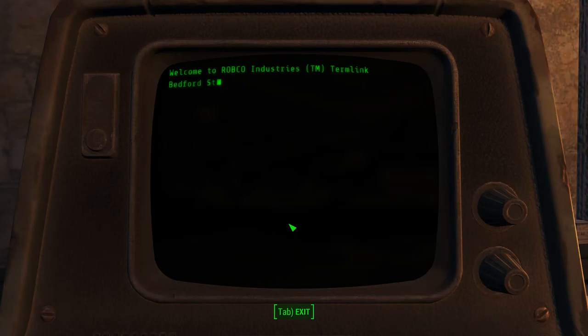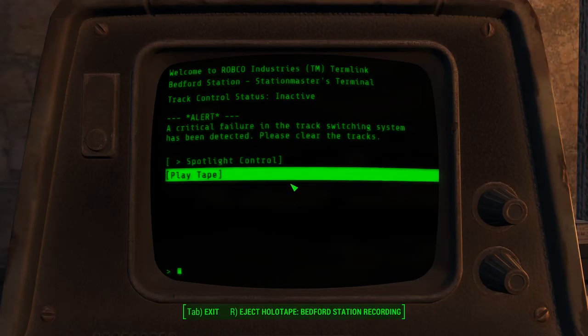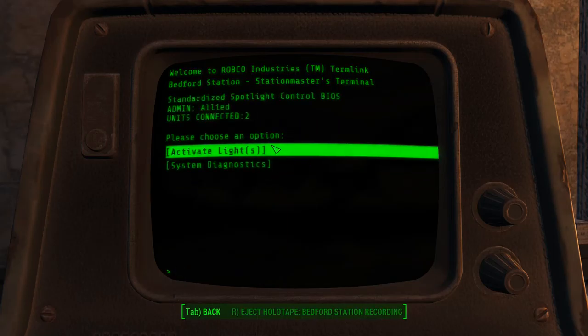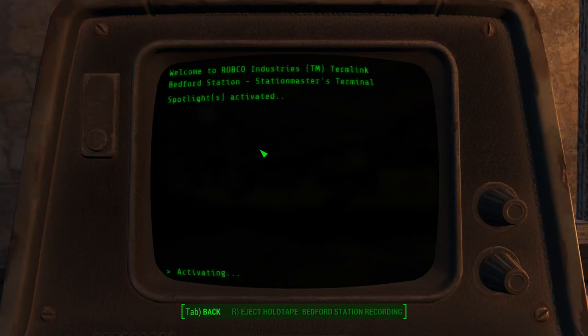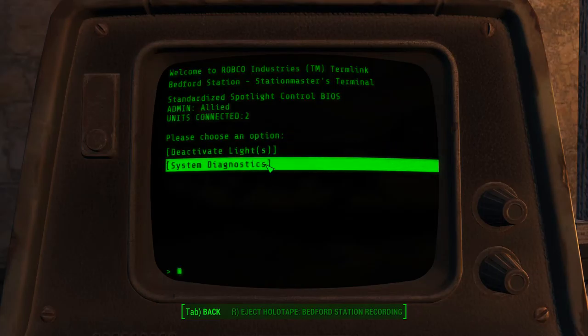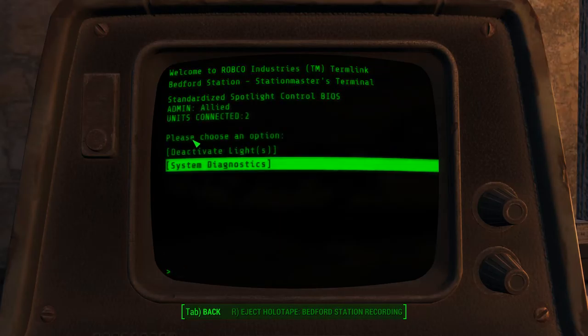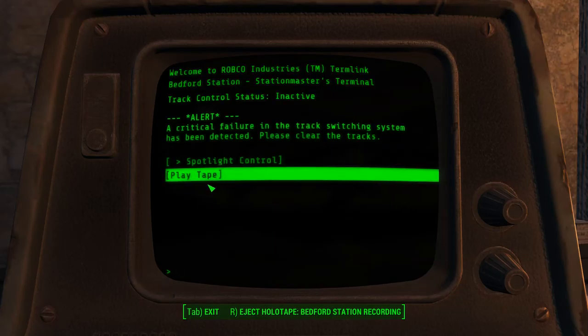Station Master's Terminal. Welcome to Robco Industries. Alert! A critical failure in the track switching system has been detected — please clear the tracks. There's a Bedford Station recording here. Standardized Spotlight Control BIOS. Admin allied. Unit connected — please choose an option. Activate lights. Spotlights activated. Nice! System Diagnostics — two spotlights linked. Node, condition, status, distance, spotlight online, no intruder, no intruder. Nice!